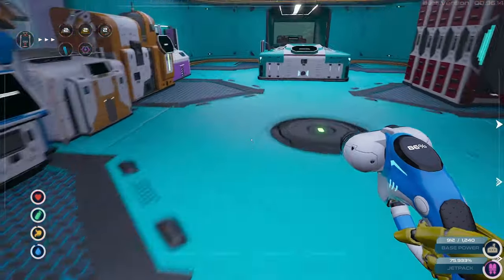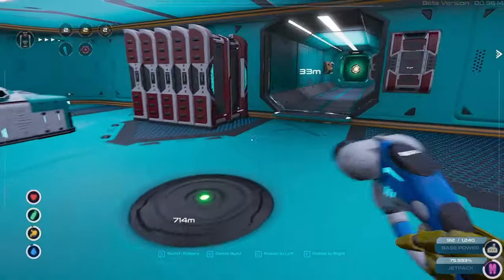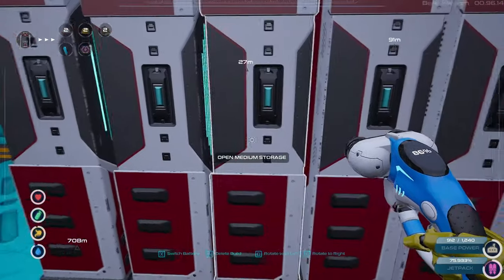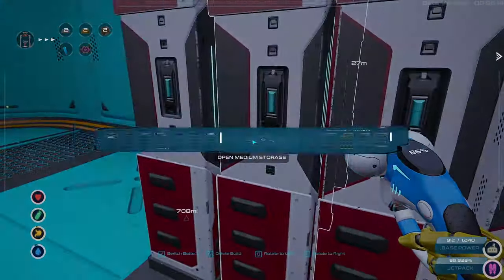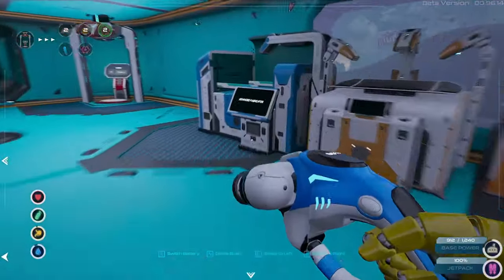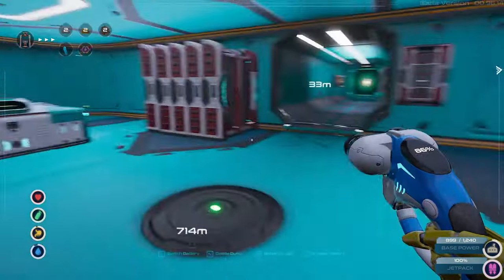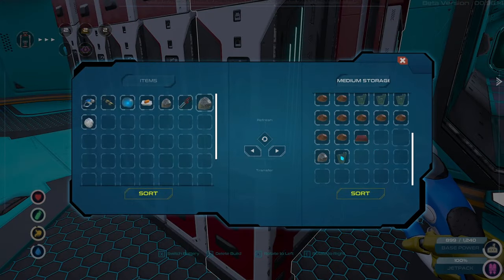We're gonna need to build another teleporter. Silver, nickel, free — or something like that. I can't believe I remember that. Two iron bars — I can make only one. Good enough, gonna make that one. Two gold bars — not enough gold.